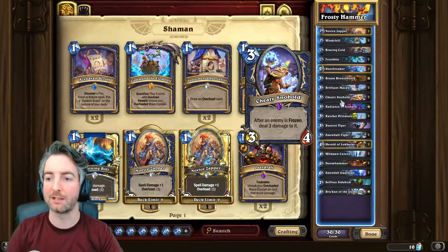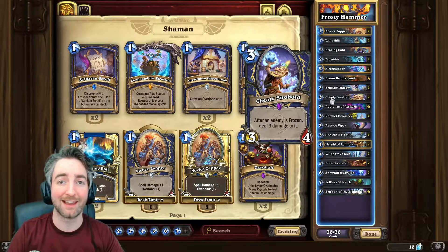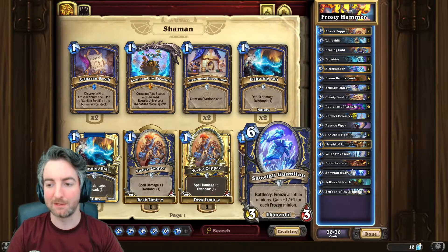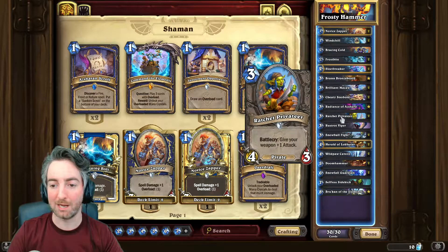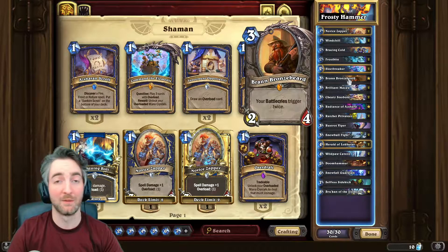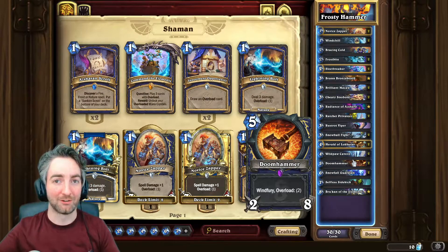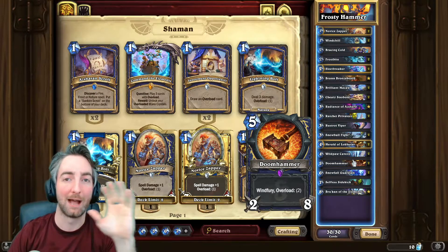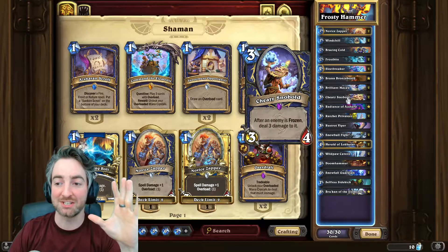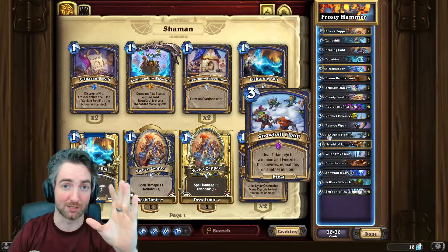However, in the process of building this, I unintentionally made a hilarious deck where we just slow things down nice and chilly and then smash them in the face with the Doomhammer — again and again and again. And how do we win with that? Because we have a pirate in the deck. A pirate which gives it a plus one attack. If you're lucky, you can Brann Bronzebeard it. And then all of a sudden, eight damage a turn — and they're frozen. It's fun, it's silly, as always, and we're bitter that the Cheaty Snobold and Snowball Fight does not work as intended.